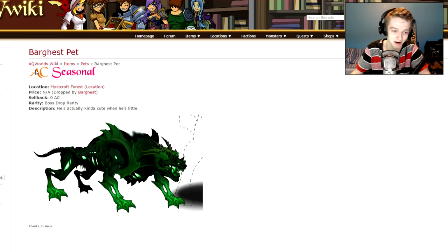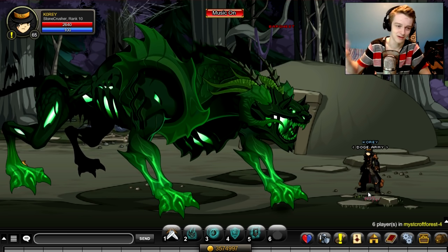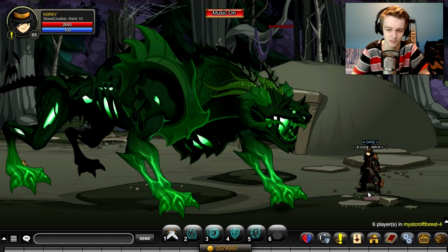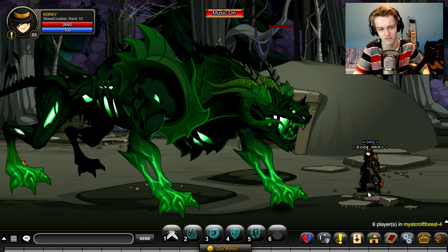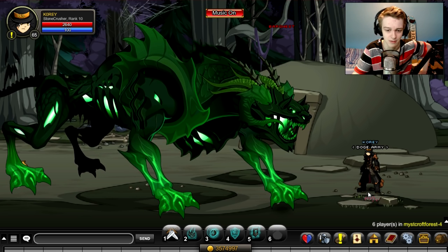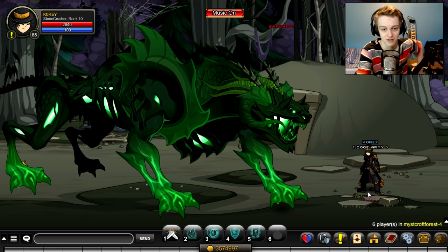It's not member-only and it's AC seasonal — you can get it in the month of October. It's a smaller version of this boss, which is kind of cute when he's little. A lot of people already know about this pet, which is why it's a short video. When I was doing the stream, the wiki said there were drops for this pet just a few hours after the event came out, so it's weird that the wiki didn't update that fast — I didn't know about it until people told me.